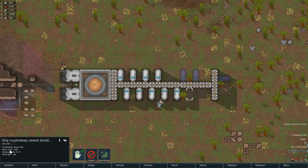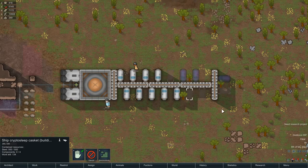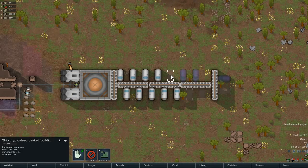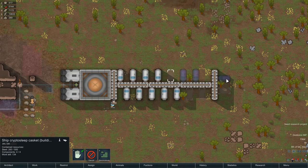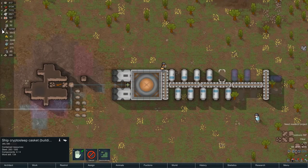These guys each take 500 steel and 4 components and that's all. So we're done with the plastil. We've got about 2,300 steel needed yet. That is 3,200 right here. So we've got enough to pull it off.